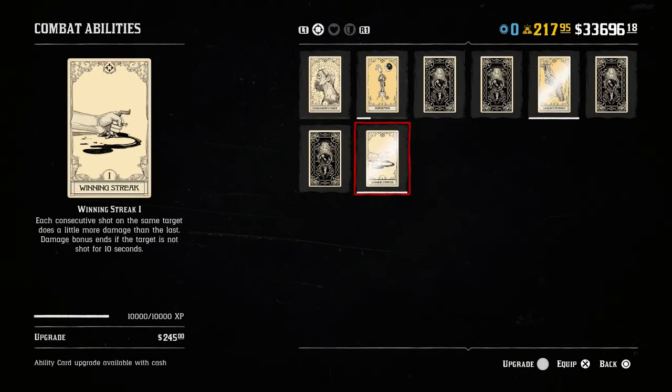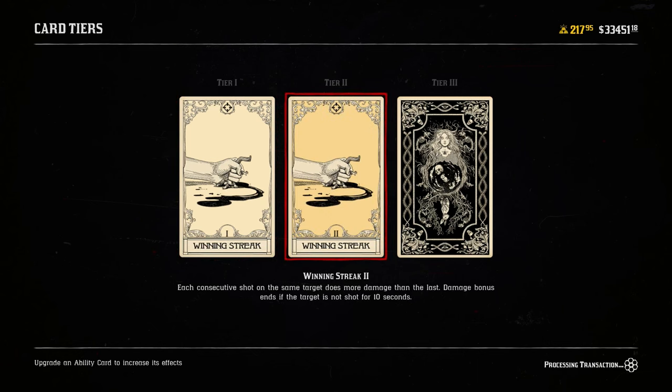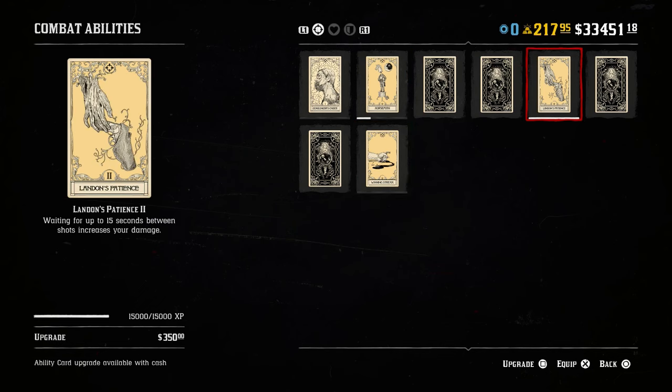Tip 20: You should also be upgrading the ability cards that you use most frequently. Now don't get me wrong, these upgrades are indeed expensive. So experiment to find your favorite combinations, and then focus on upgrading these.